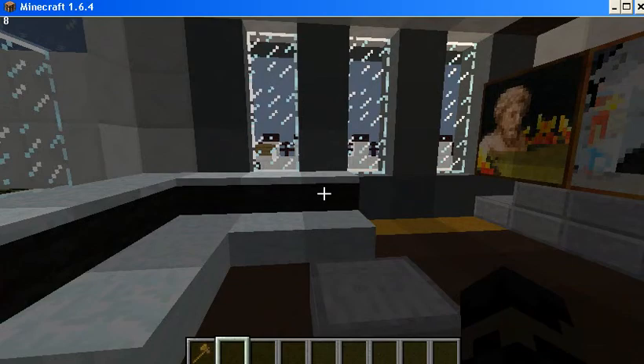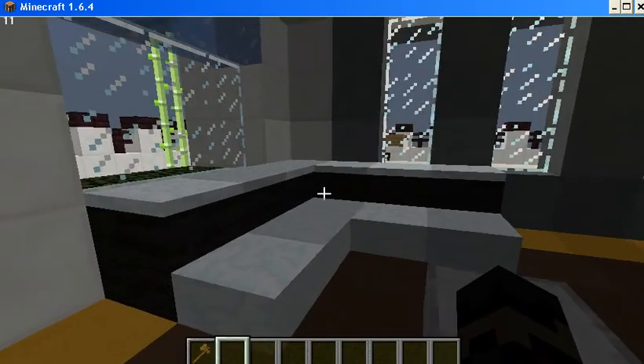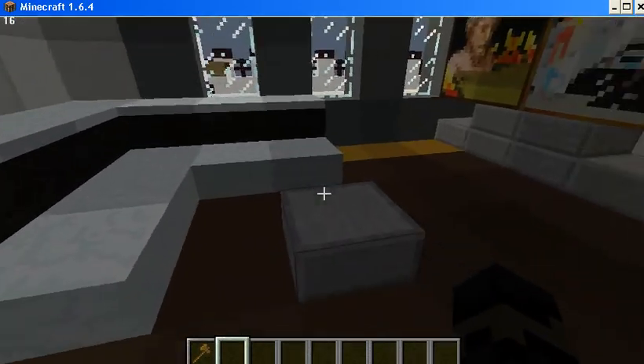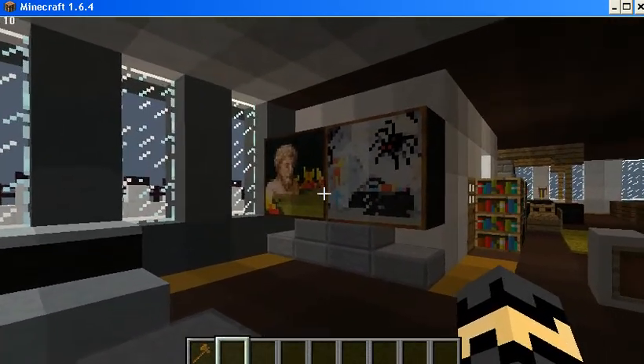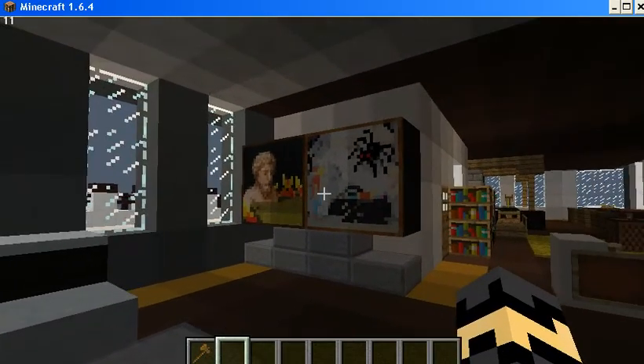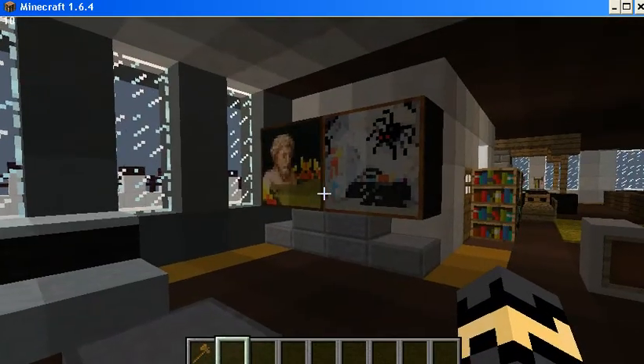This is the living room. It has a sofa - a nice L-shaped one - and a TV. Maybe it is not an LCD TV, but never mind, this is Minecraft.